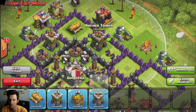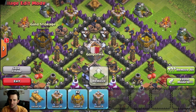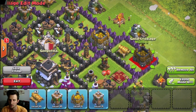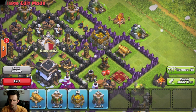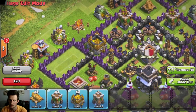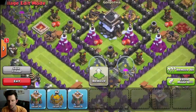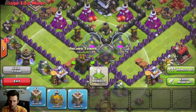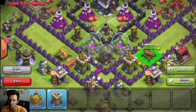Let's go ahead and bring out our archer towers as well — they'll be there protecting the base. We'll bring our gold storages in here, then grab this cannon, and bring in this elixir storage. Now it's time to work on the bottom portion of the base — we're going to bring in archer tower, archer tower, cannon, and cannon.